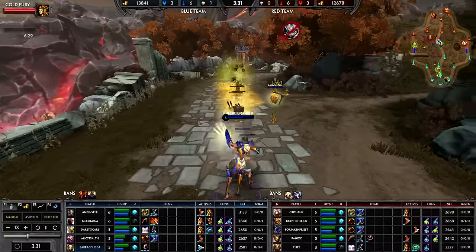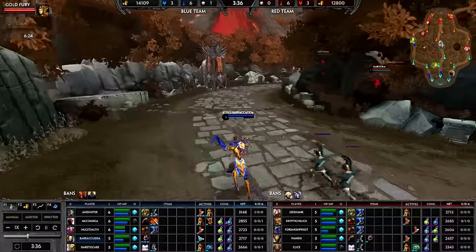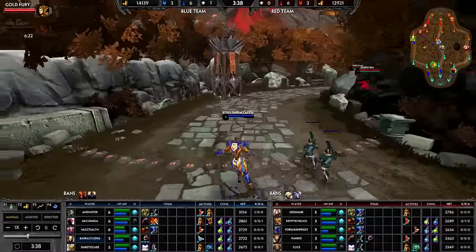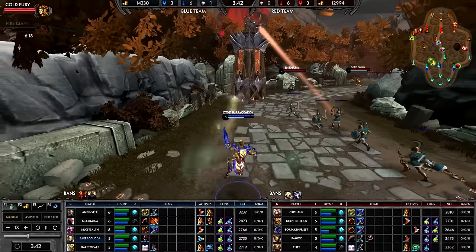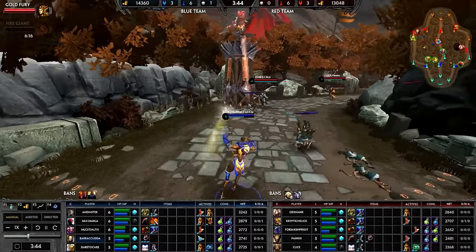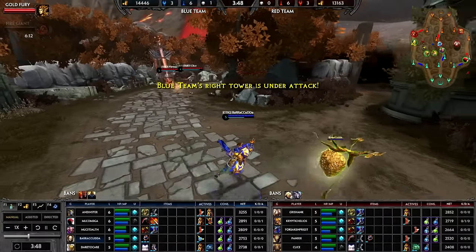Look at the damage output he's able to do with Swarm and Hive — this is just with a few stacks of Heartseeker at three and a half minutes. He's able to clear an entire wave just by placing down that Honey, and honestly, you didn't even really need to Swarm there. That's the combo. That's the push potential — max out the Honey, clear the wave, and then look for the farm.